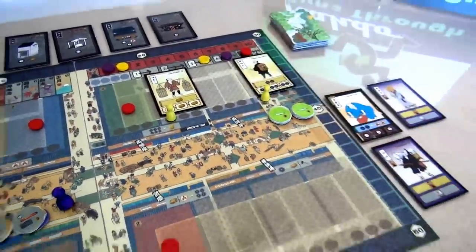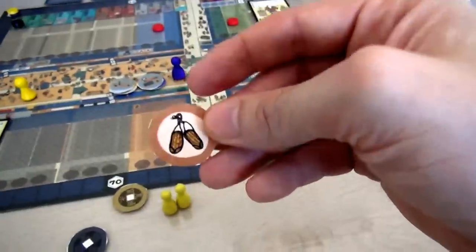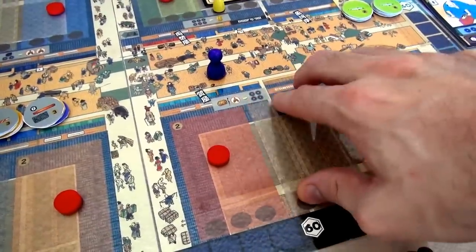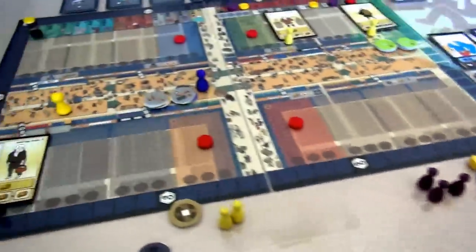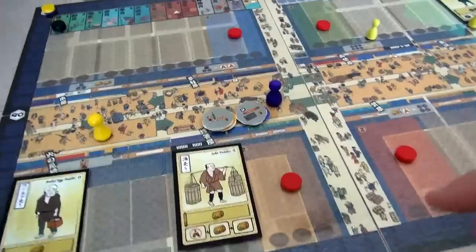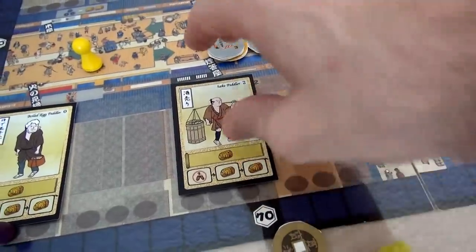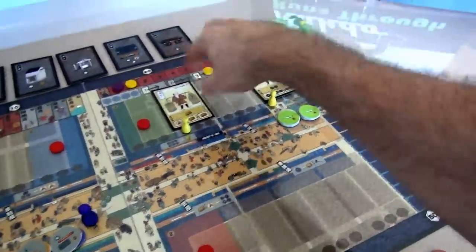Jen has to move exactly four spaces because that's what she chose, but Jen has sandals. Everybody at the beginning of the game has one pair of sandals, which you can use to move additional spaces. If Jen wanted, she could spend the sandal to move a fifth space. But she'll save the sandals for when she's really desperate to make a big move. She's come over here and gets no bonus action because there's nobody set up in that shop.